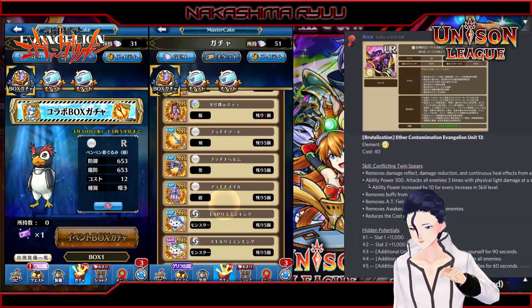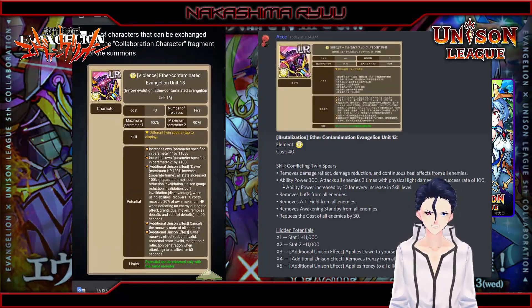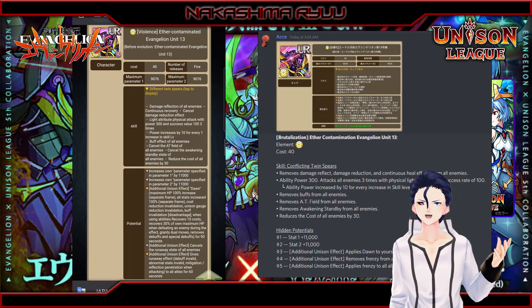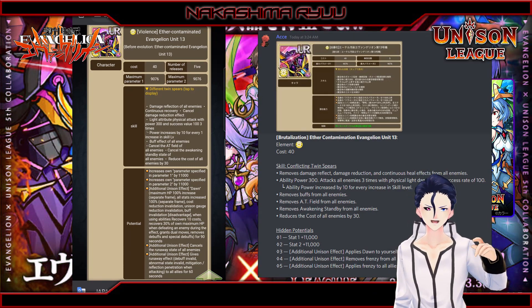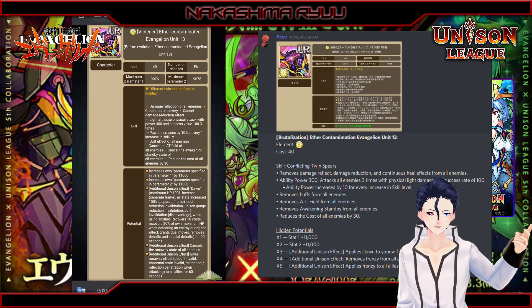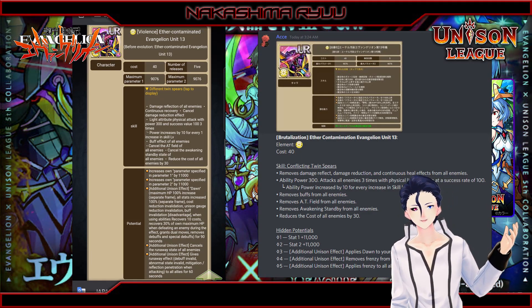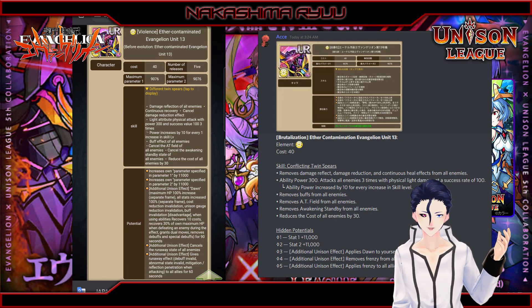Next is the ranking monster of the collaboration, and it's actually pretty good — that is if you get him to a few pots. Aether Contamination Evangelion Unit 13 removes reflection reduction and continuous healing, and then damage is stored for 340 three times at max level.